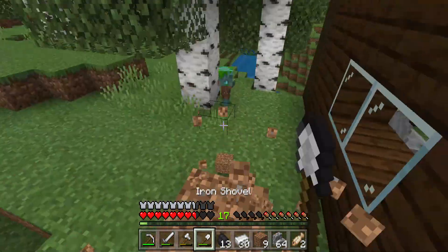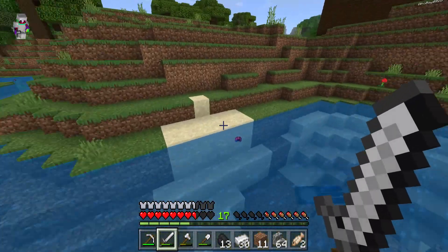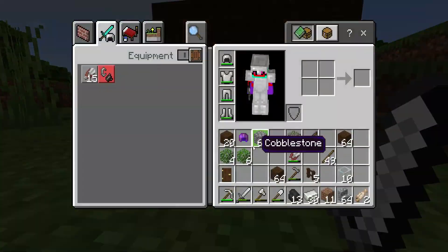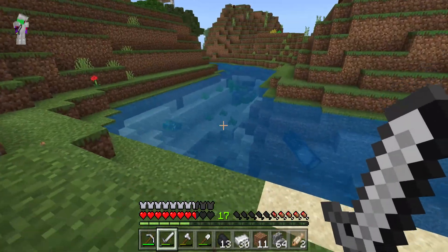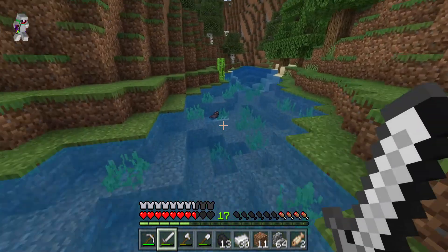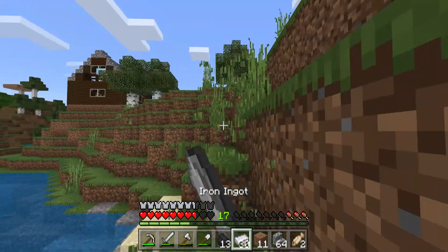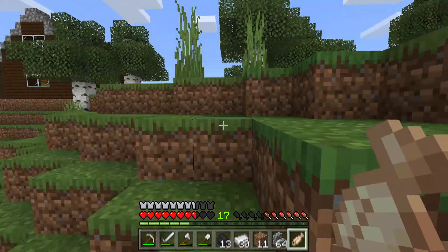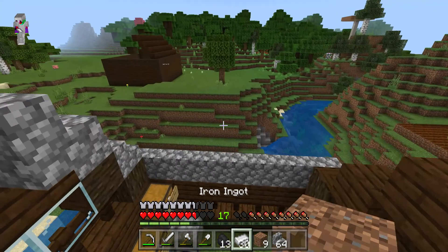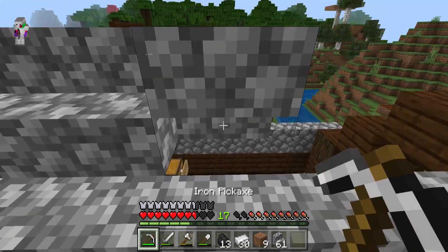Oh there is a drowned - die! Oh my god, I found a leather cap fully enchanted with Protection and Fire Protection one! You gotta be kidding me! Guys, smash that like and go to the comment section and tell me if you've ever gotten that, because Charlie says it can happen but I've never actually gotten that before.